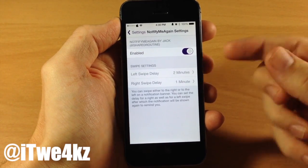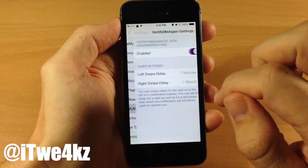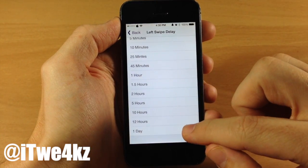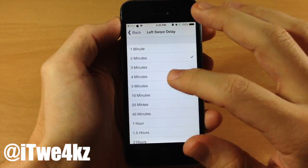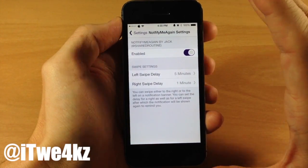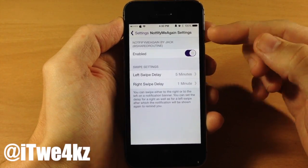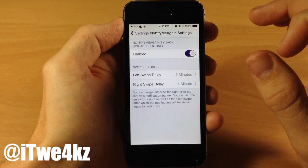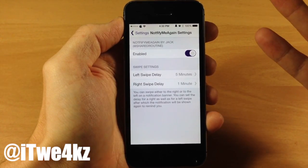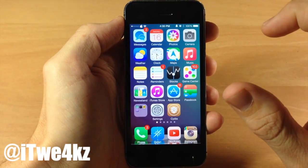These are of course customizable. Tapping on the left swipe delay, you can see options ranging all the way from one minute up to one day, so you can customize this to whatever you'd like. We'll do five minutes for a left swipe and one minute for the right swipe. One thing to keep in mind — if you swipe more than once on that banner notification, you're going to get that many notifications, which isn't very helpful. Also, you won't get any animation to dismiss the banner when you swipe across it.